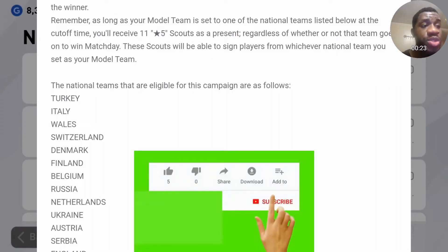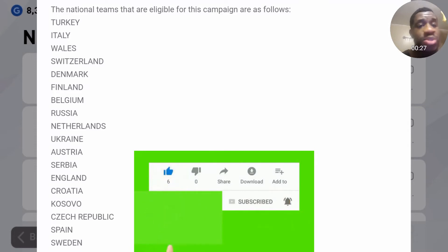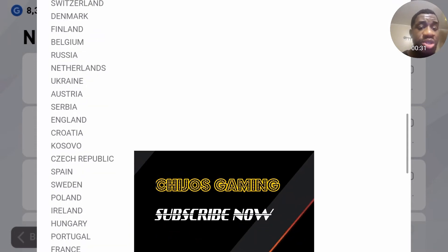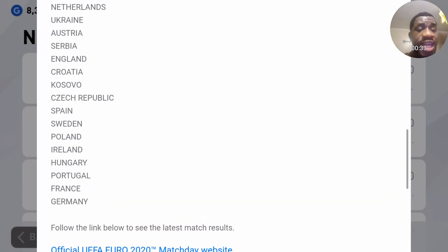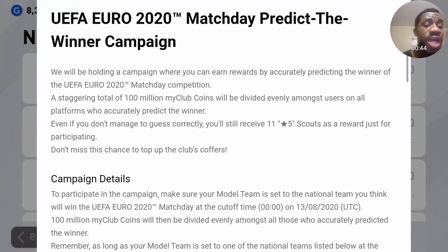These are the available national teams, so just select one of them. If you predict accurately that they will win the UEFA Euro 2020, you will get a lot of My Club coins, but if you don't, you will get 11 scouts.